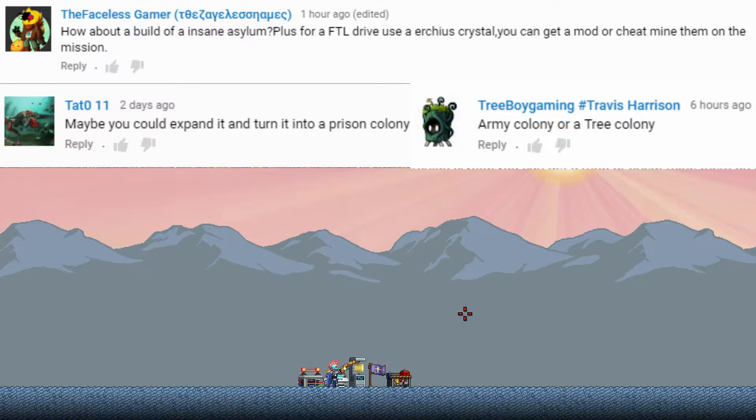From Tat, they wanted me to convert the USMC Penal Colony into an actual colony. I prefer to build it from the ground up, so we're taking Prison Colony from that. We also have Faceless Gamer who suggested an Asylum, so in addition to the prison it's also going to have an Insane Asylum for the Criminally Insane.